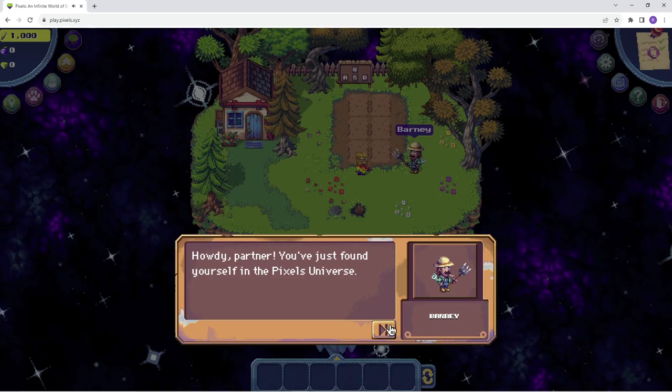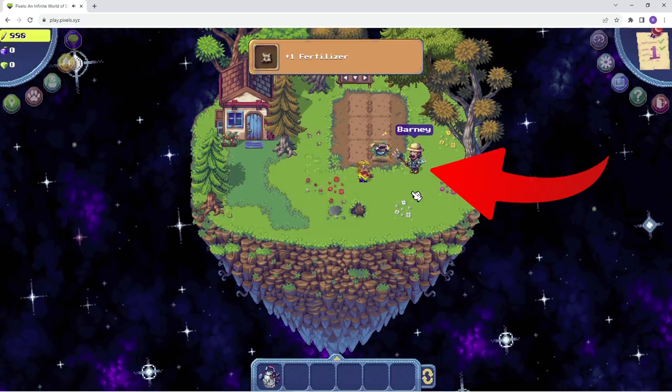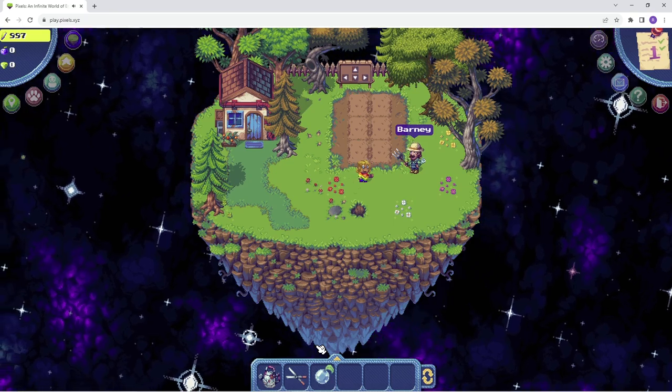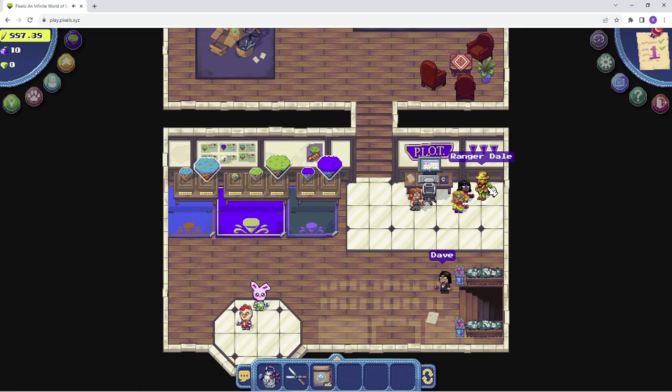First, head over to play.pixels.xyz and create your account. You'll then be presented with this tutorial area. Pay close attention to Barney — he'll guide you through this section and teach you the basics of farming along the way.